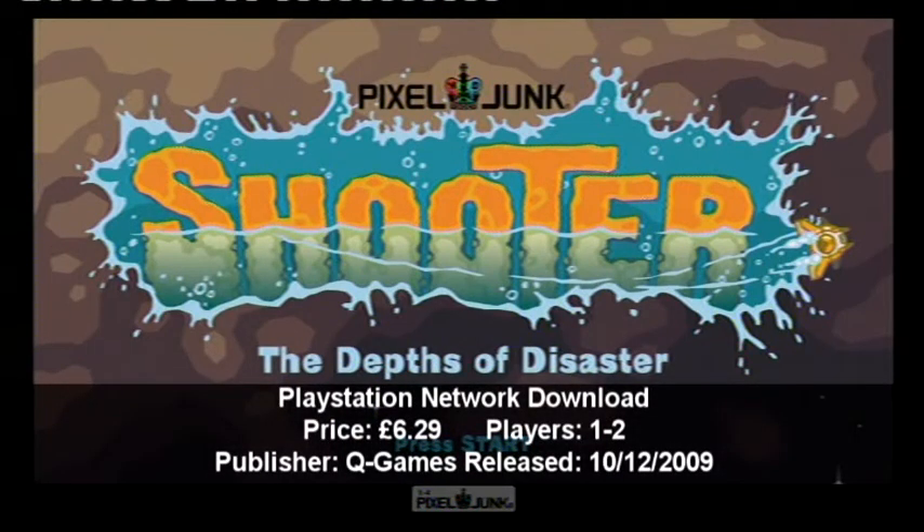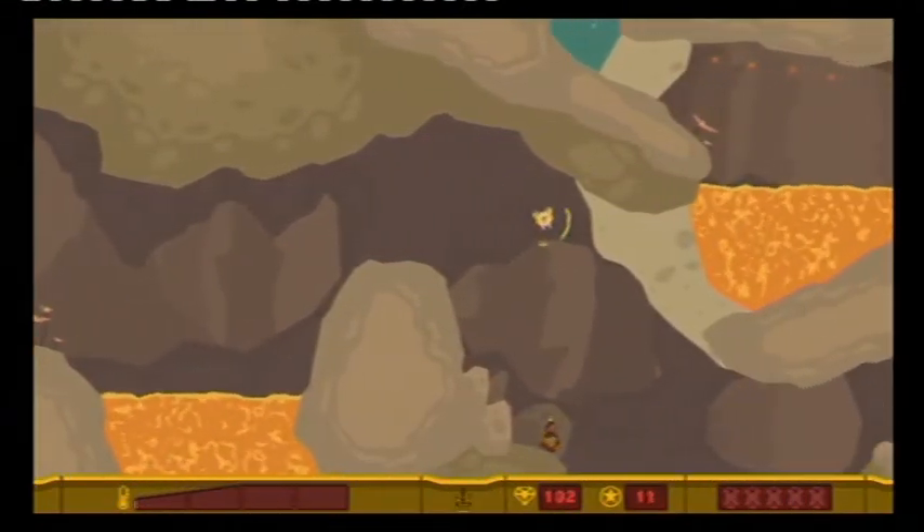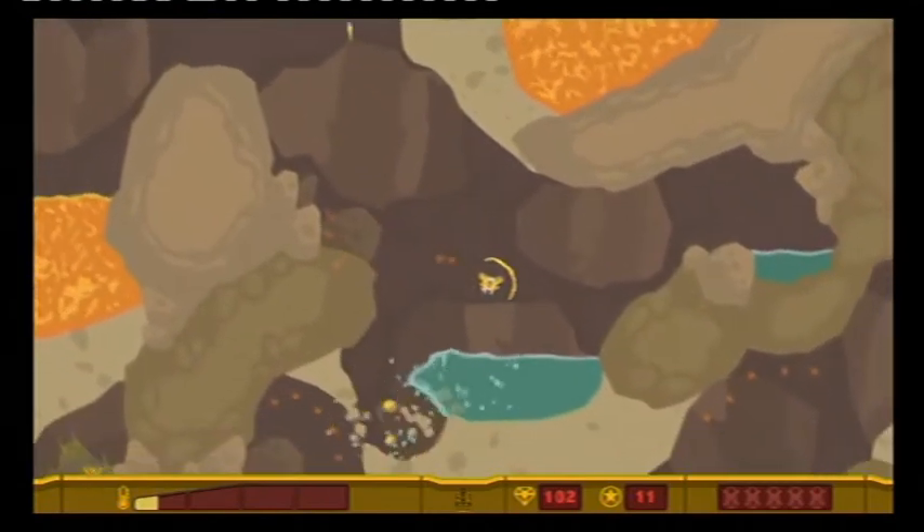Game number four in the PixelJunk series has arrived. This is PixelJunk Shooter. The story revolves around a mining mission gone wrong on an alien planet, and it's your job to go and rescue the missing miners.